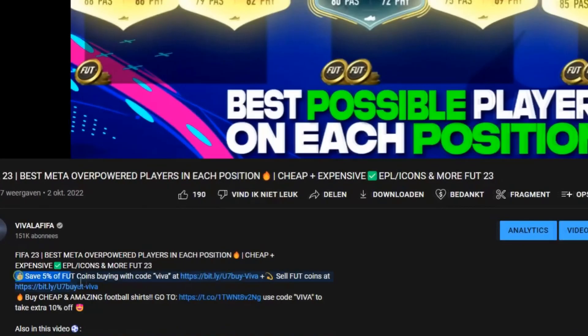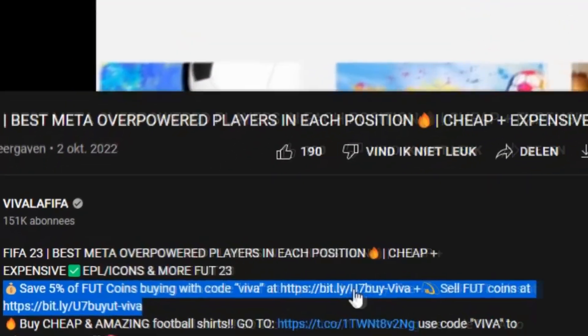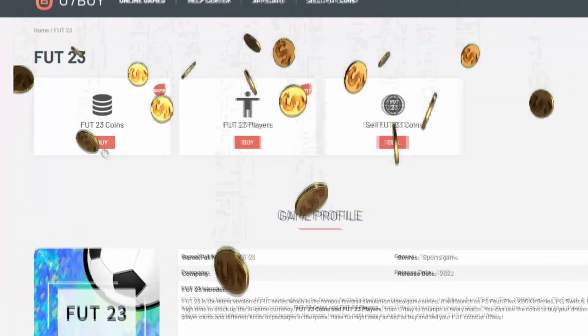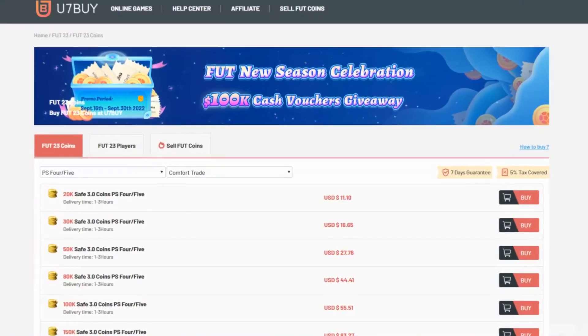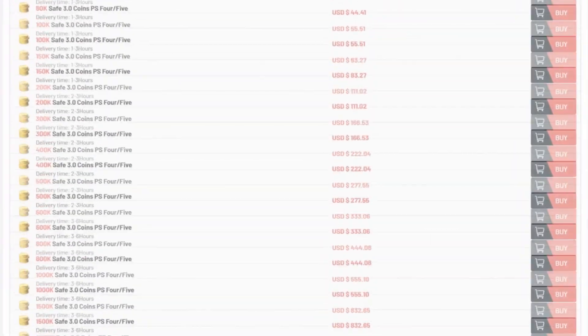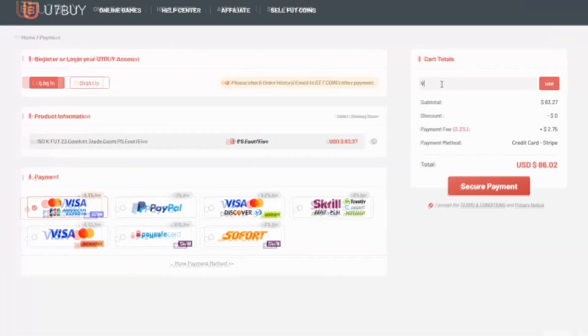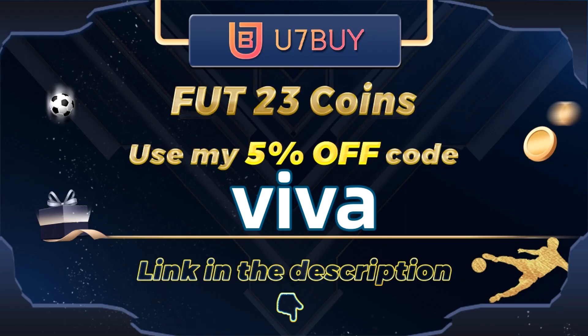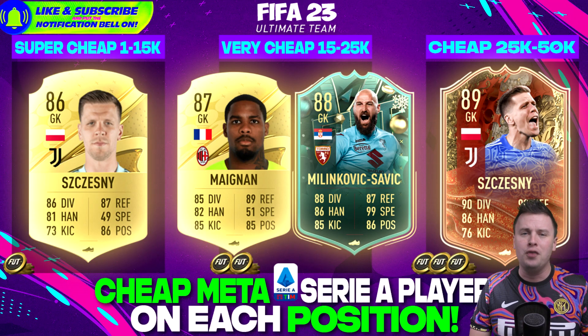If you want to buy yourself the best possible God Squad to buy victories in FUT23, go to u7buy.com — another link in the description. If you buy the coins with the code VIVA, you'll receive millions of coins for a couple of bucks and then FIFA will be so much fun. Don't forget to click the like button for this episode about La Liga, Bundesliga and especially the Premier League to get yourself the best possible cheap team.